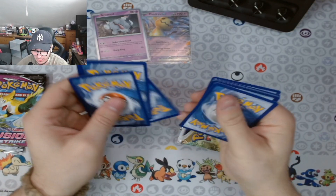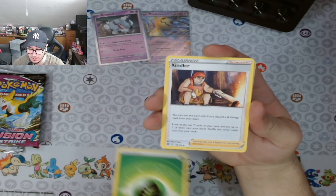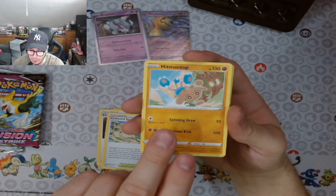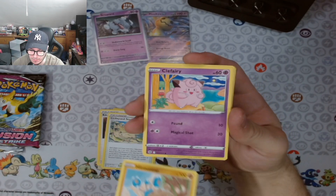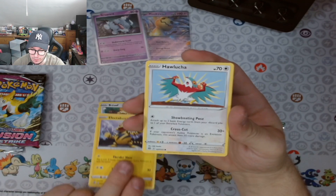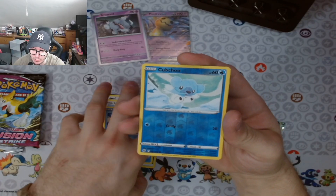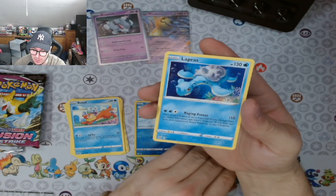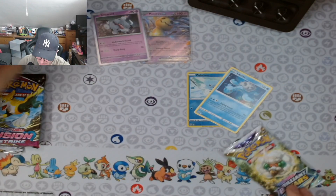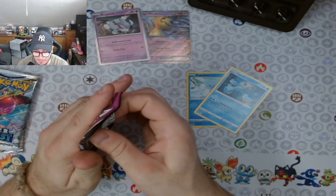And bam — Leaf Energy, Kricketot, Collapsed Stadium, Monferno, Clefairy, Bidoof, Electabuzz, Hawlucha, Buizel, and we got Lapras rare. So we didn't have anything great in this pack, but it was an awesome Brilliant Star pack.